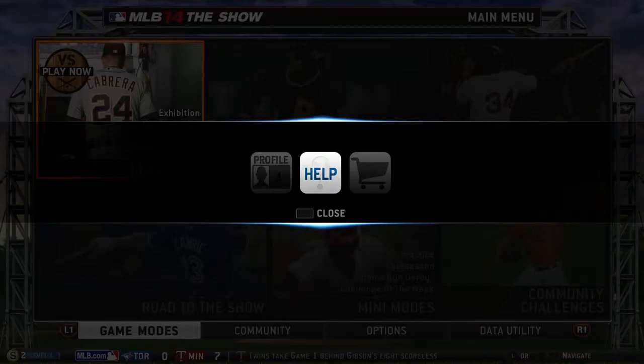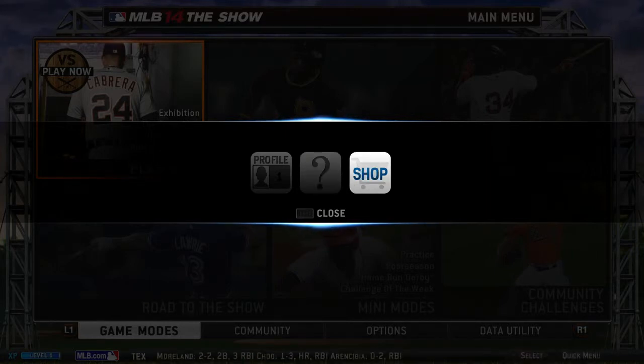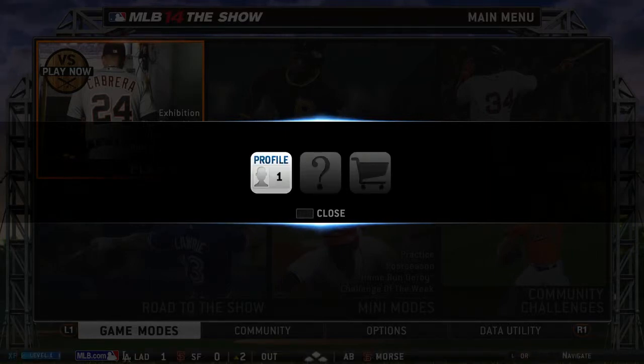The touchpad brings up the quick menu. It includes a dynamic help menu, a link to the show shop, an inbox for your messages you receive in season modes, and your universal profile information.